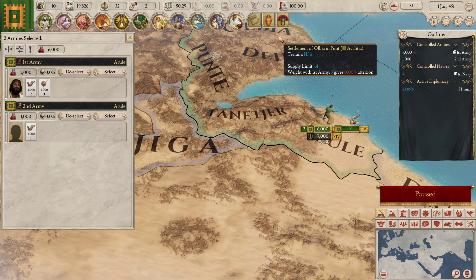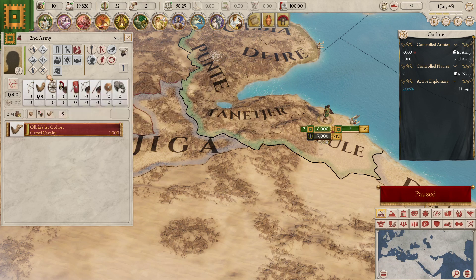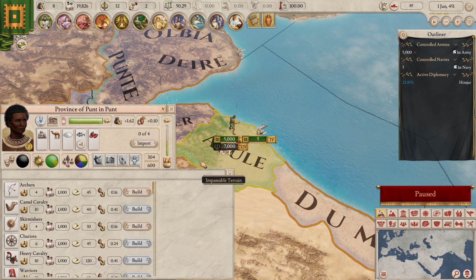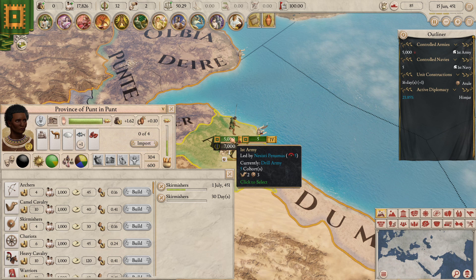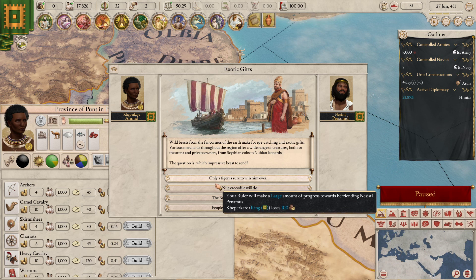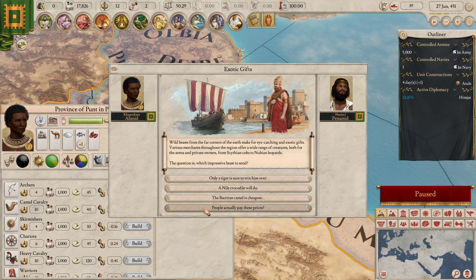Let's recruit maybe a couple of backline units — we've got three camels, three light infantry. We can't make heavy infantry. We can't make chariots because we don't have the right military tradition. We can't build warriors. We can make elephants, but we don't have the money. I think we should get a unit of camel cavalry. Let's bring this unit of cavalry out, disband the light infantry, recruit two units of skirmishers — going up to five skirmishers and five archers would be the idea. Yikes, that's going to cost us gold.